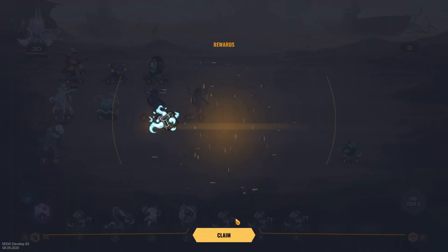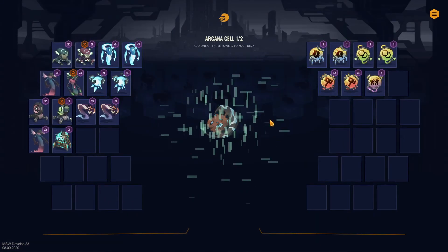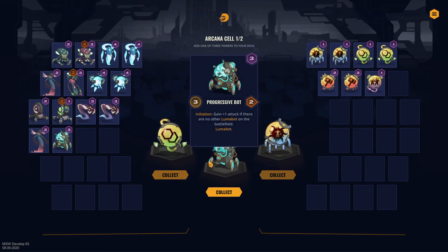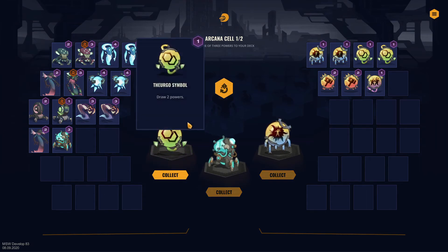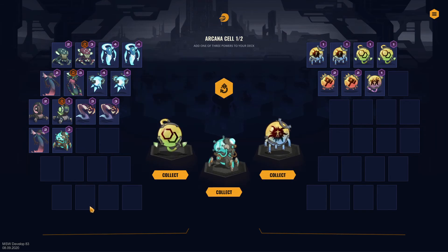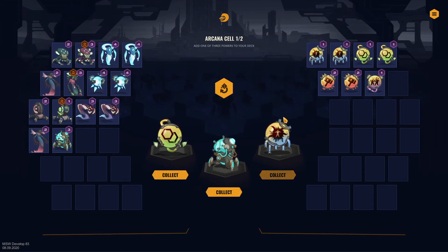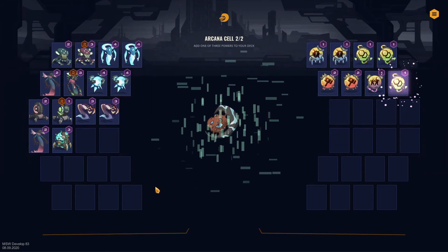Fight one — nice! It starts relatively easy but I'm sure it'll get more tricky. I shouldn't skip the rewards — trying to play a little bit faster for you guys. Progress bot, ramona tactic, or another theogus symbol — with all the cheap stuff I have, I think we should get another theogus symbol. We're not lacking for cards but it might come around to that point.